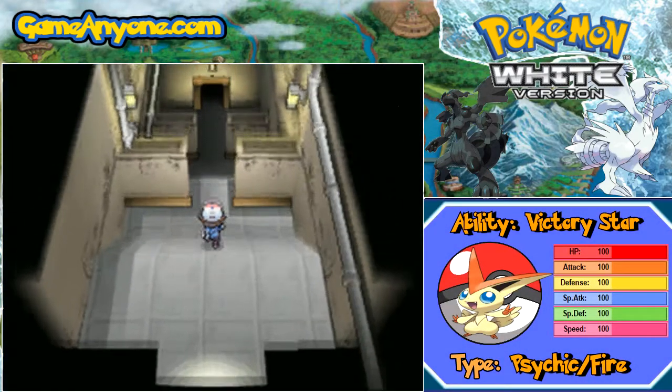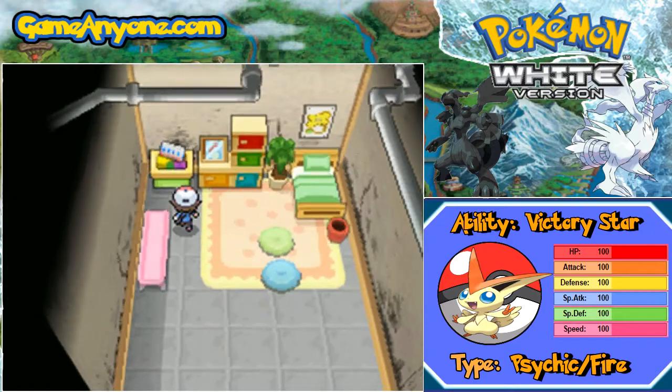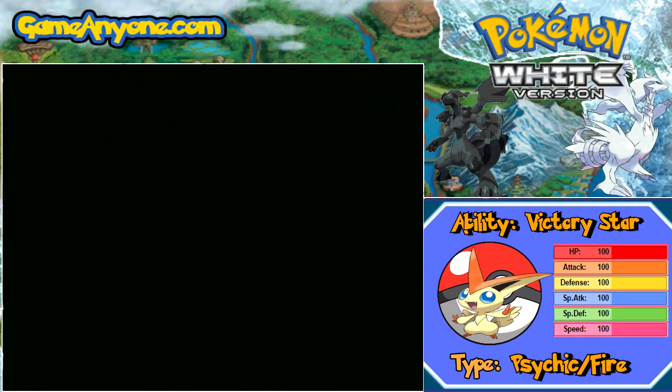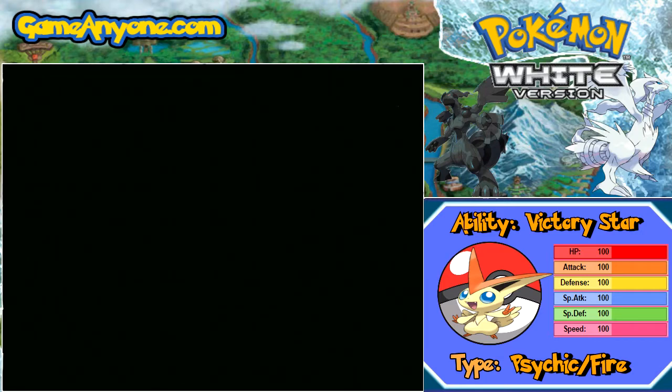Victini, in terms of stats, is very even. It has base 100 in all stats, which means it's good in some areas but not great in others — pretty much all-around even. With its ability Victory Star, it allows you to increase the accuracy of all your moves.